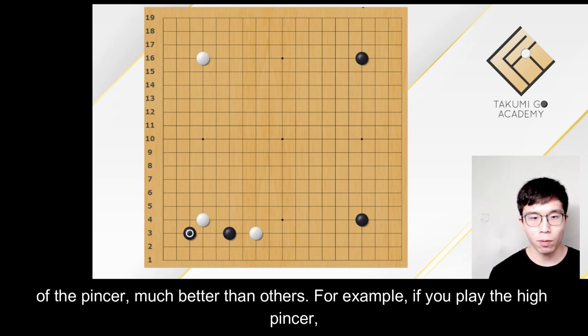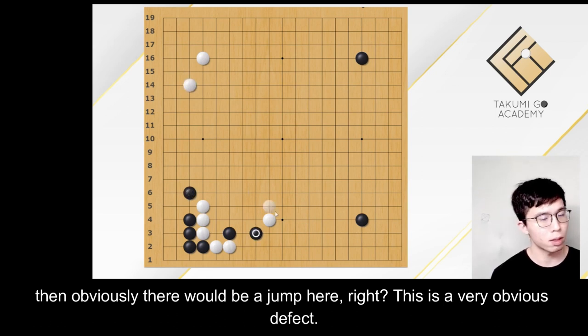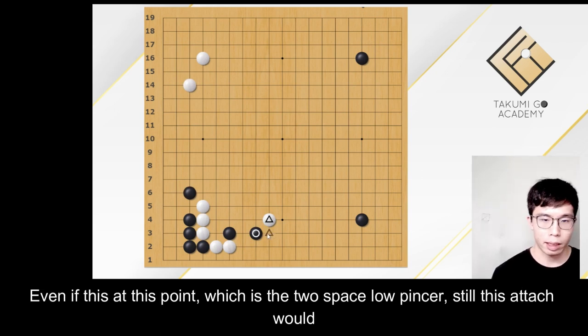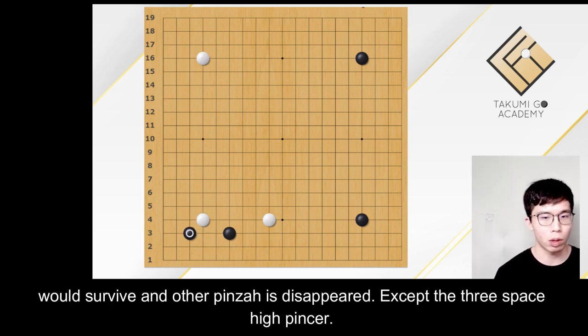For example, if you play the high pincer, then obviously there would be a jump here — this is a very obvious defect. Even at the two space low pincer position, an attach would be quite effective and uncomfortable for the White stones. So the one space low pincer has survived while the other pincers have disappeared.